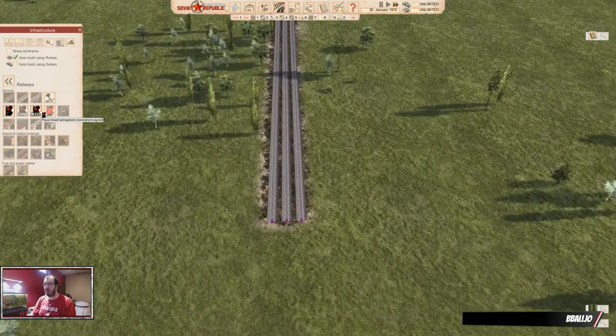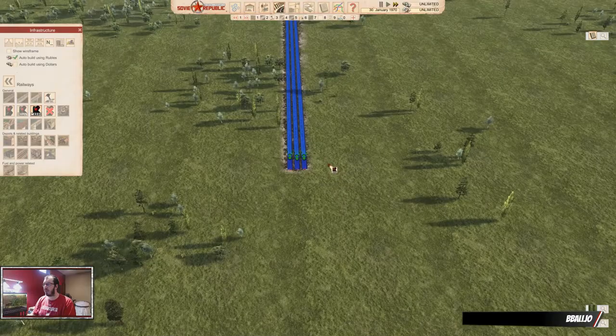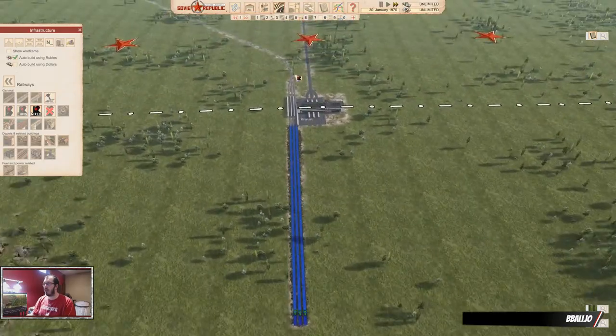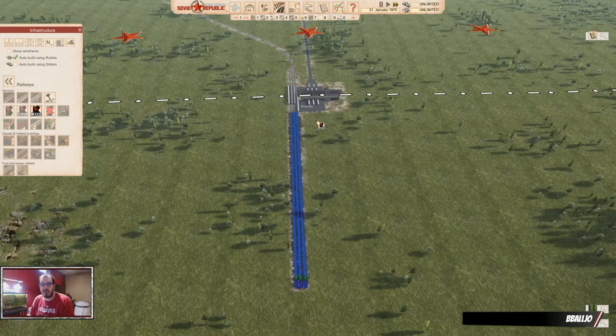I will use mixed signals — a chain signal will be used to get into a junction, and a regular signal to go out toward the border. Note that you can activate cheat mode and build a rail connection. If you can make everything one-way, that will be more efficient than using junctions, but you can use this for any junction you have in the game.